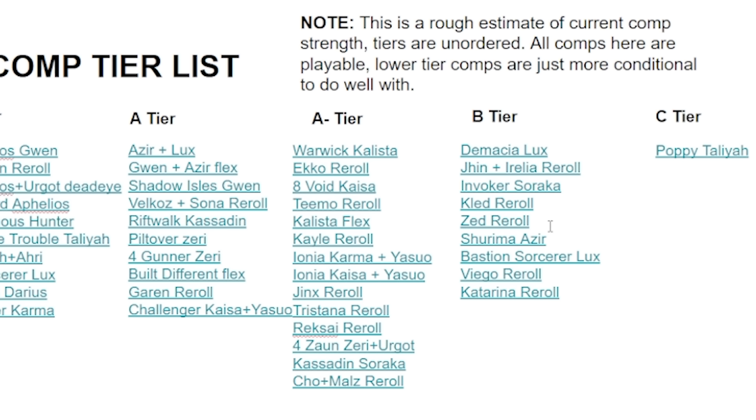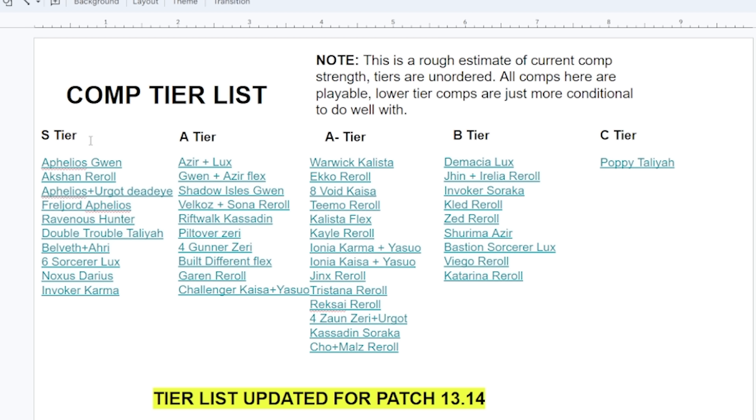The B-tier compositions are just not that great. We see the Rogue variations here — Rogue is just kind of struggling this patch. After a nerf, Zed is not great. Vertical Demacia, Vertical Shurima — just not great. I wouldn't recommend playing towards the B-tier compositions unless you get a really high roll spot for them. The S and A-tier compositions are always great to play. The only ordering I did was for the S-tier compositions — the rest of the tiers are unordered.